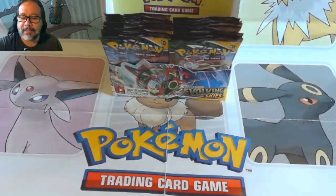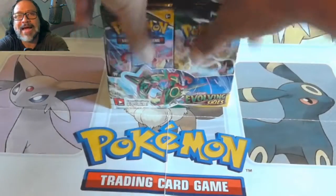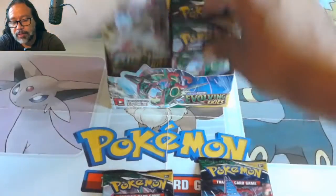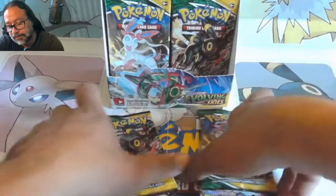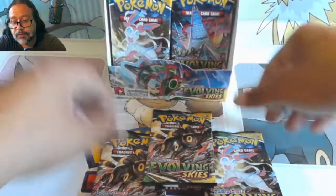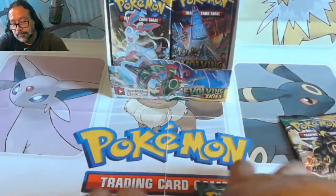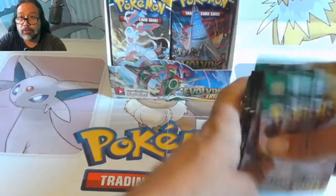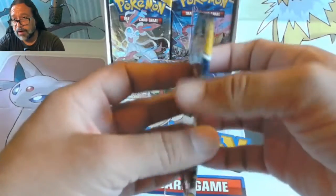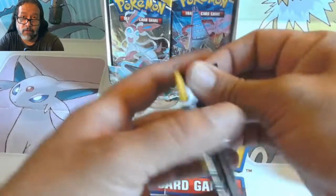Hey, what's going on YouTube, thanks for coming by the channel! Continuing our booster box of Evolving Skies Pokemon TCG openings — in this segment we're doing nine packs at a time, equaling four videos for a total of 36 packs to open. If it's your first time here, don't forget to leave a like and subscribe, and check back on previous videos to see the pulls from the beginning of this booster box. We've had some pretty good stuff so far.